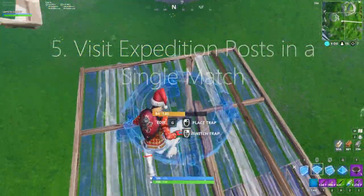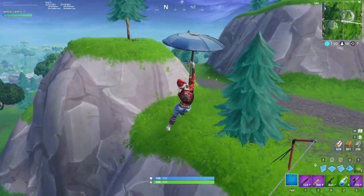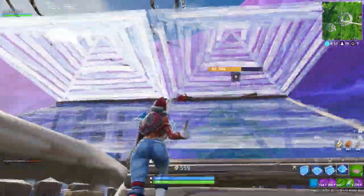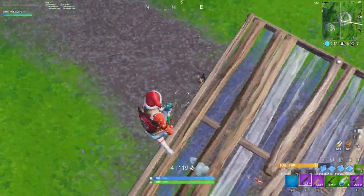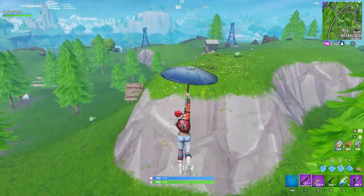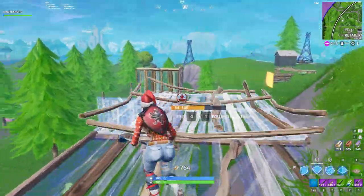The next challenge is to visit all expedition posts in a single match — it might be five or just three. I'll let you guys know as soon as I get the scoop. The easiest way to complete this is to get a plane, since they spawn at expedition posts. I'll put a location map on screen. Just get a plane, go to all of them, and it's super easy.